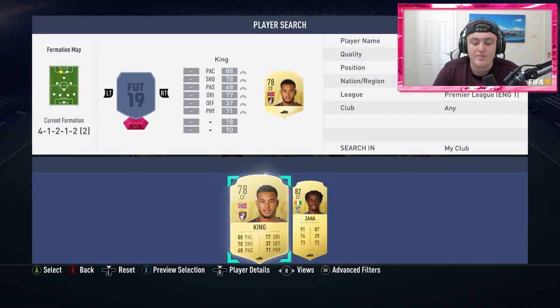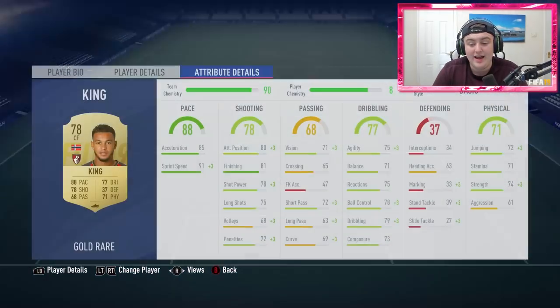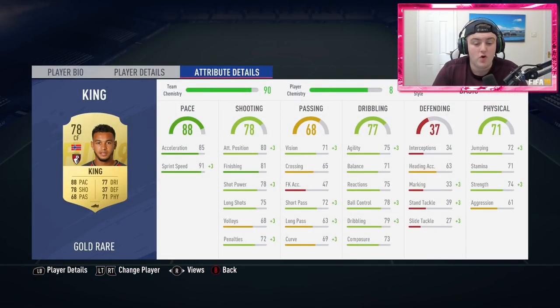Left striker is actually a center forward — it is Joshua King. This card looks phenomenal, four-star four-star. He doesn't have the greatest stamina so I'd definitely have a sub on the bench, maybe a forward or a left or right wing for him. Aside from that, really good sprint speed, decent acceleration, 81 finishing which is nice, and his strength makes up for the slightly weaker dribbling stats in game — a really solid card.